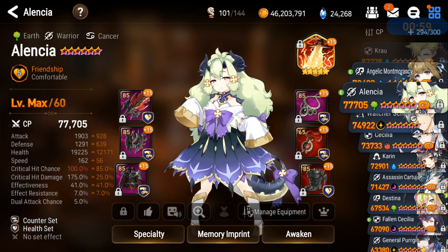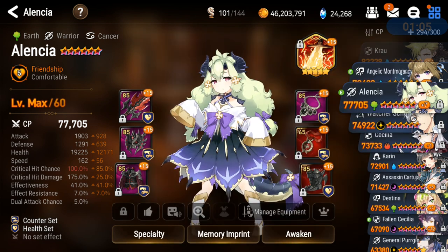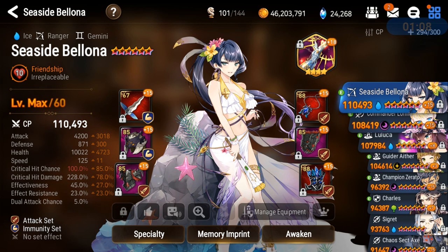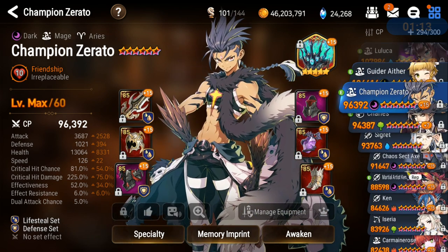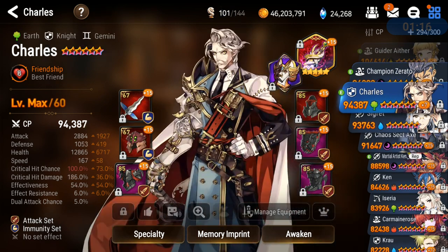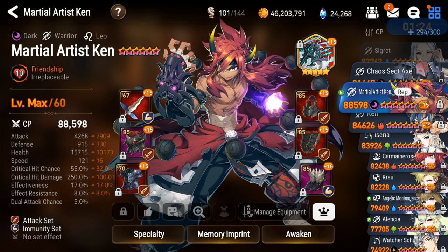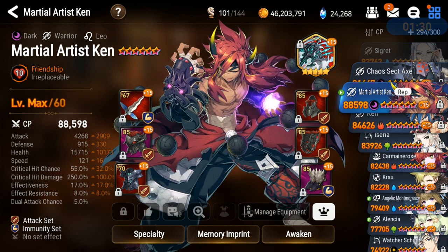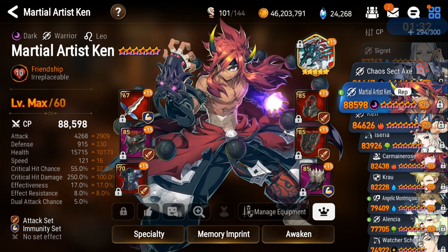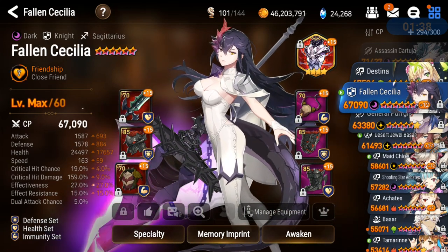I did an Arena video already if you still haven't seen it, you can check that out. Let's proceed with some gameplay. I'll bring maybe Seaside Bellona - that's her stats. Champion Zerato probably is gonna have an appearance. I'm skilling up Charles because he's OP. And Martial Artist Ken, of course, he's gonna be part of the first battle. Who else? We got Fallen Cecilia and the Zergio Bazaar.